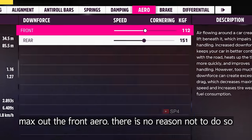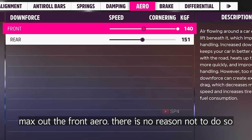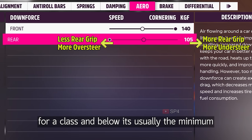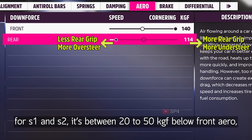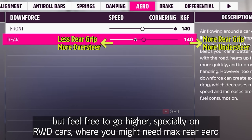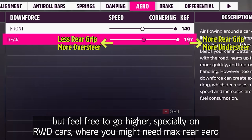Now we move onto aero. Max out the front aero — there's no reason not to do so. The higher the class, the more rear aero you need. For A-class and below, it's usually the minimum. For S1 and S2, it's between 20 and 50 kgf below front aero. But feel free to go higher, especially on rear-wheel drive cars where you might need max rear aero.